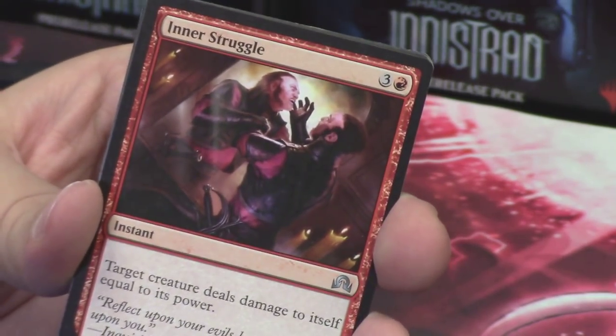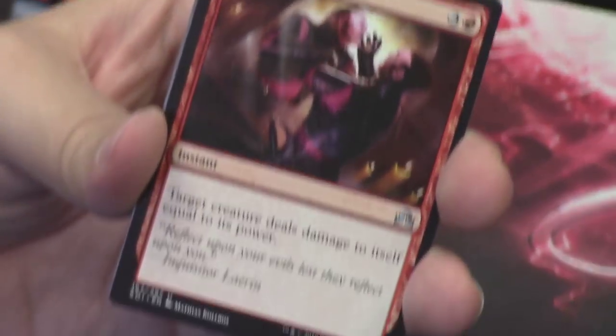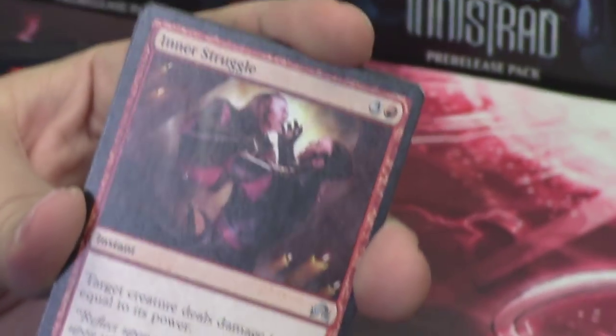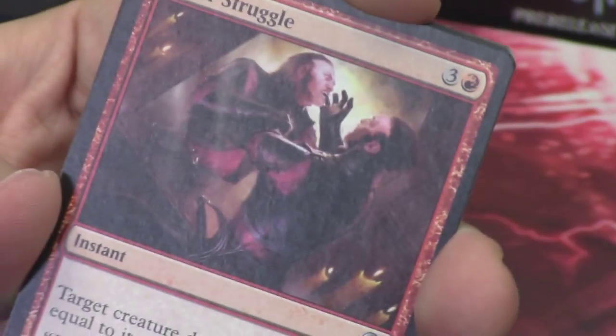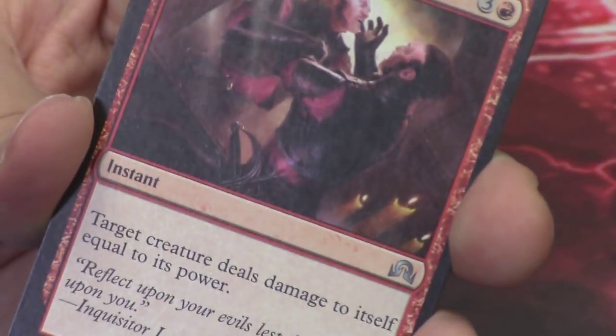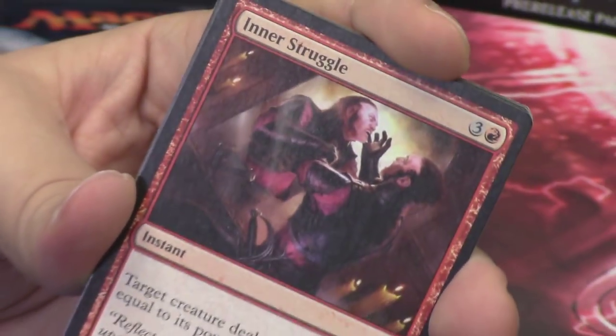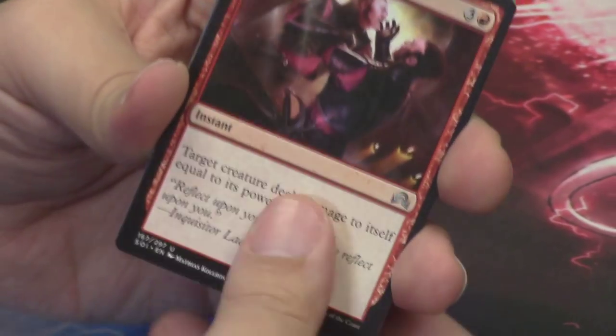Inner Struggle is a great card — it's a dude in a mirror kind of killing his own image of himself in the mirror. The card says target creature deals damage to itself equal to its power. Great flavor, great art, great card. I like it a lot.